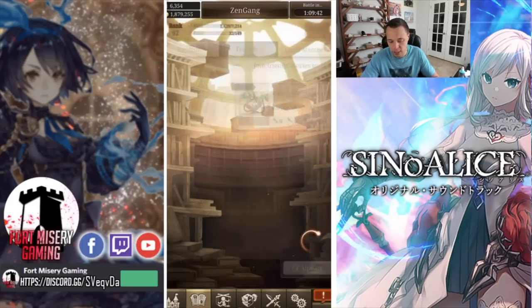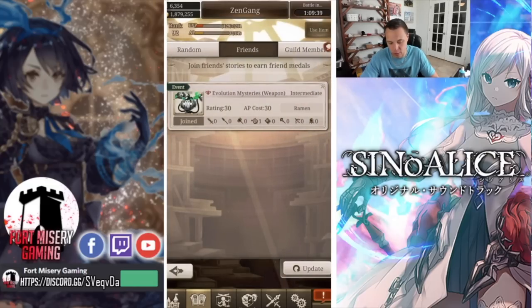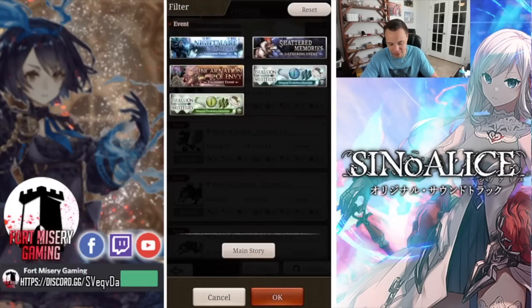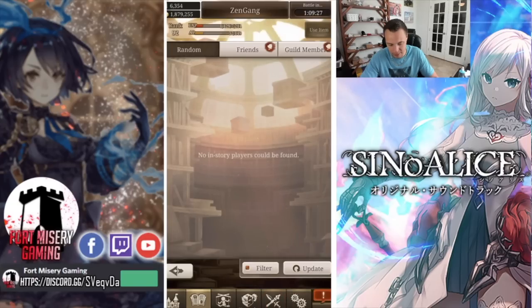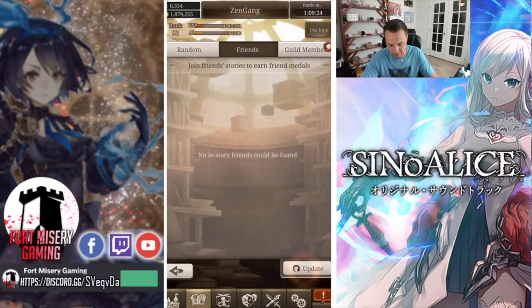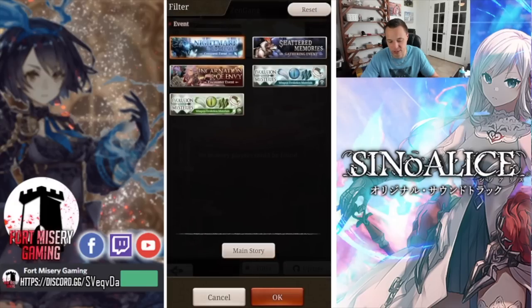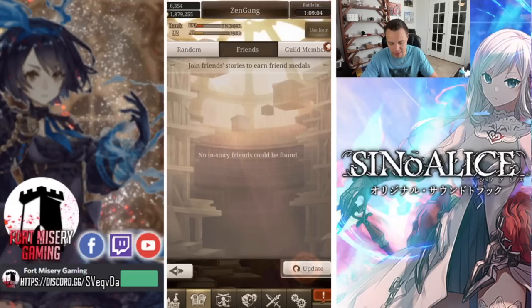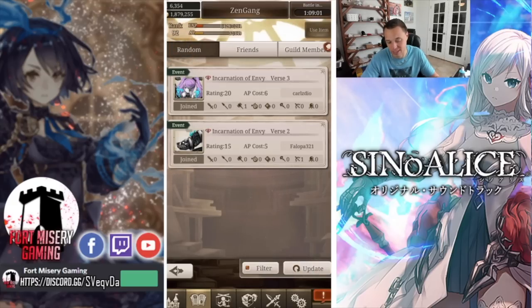You can filter co-op rooms — for example, filtering for nightmare difficulty means you only see nightmare rooms. If there are none, just keep hitting update or refresh until one shows up for that filter. You can also filter for specific events like Incarnation of Envy, and then hit friends to see if any friends are running that. That's how you find those rooms in co-op.